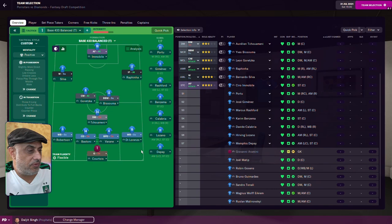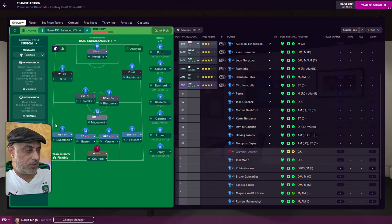We've got a 4-3-3 here. Playing with an advanced forward, inside forward, central midfield on attack, and two wingbacks. We've got no underlaps or overlaps — all we've got is a focus play to the middle. The team is playing fairly wide and slightly more direct with slightly higher tempo.